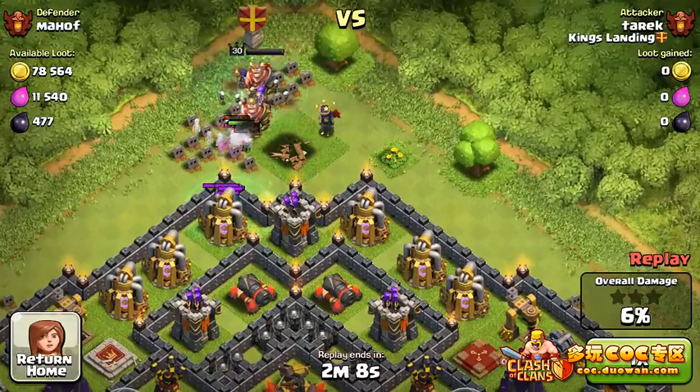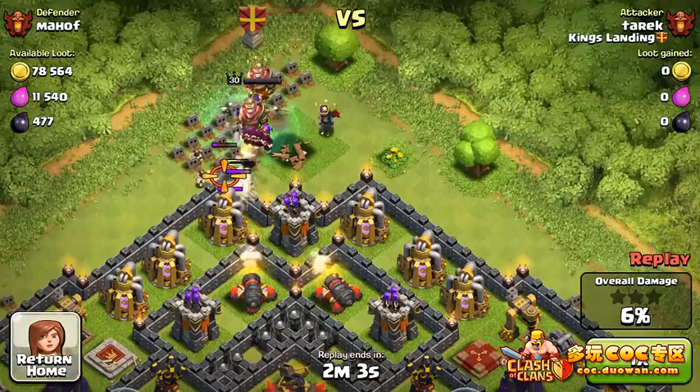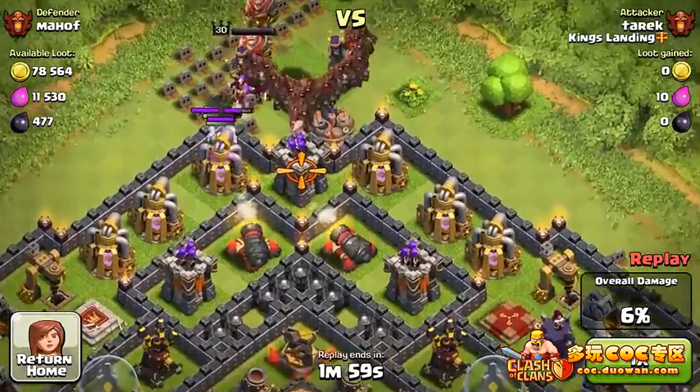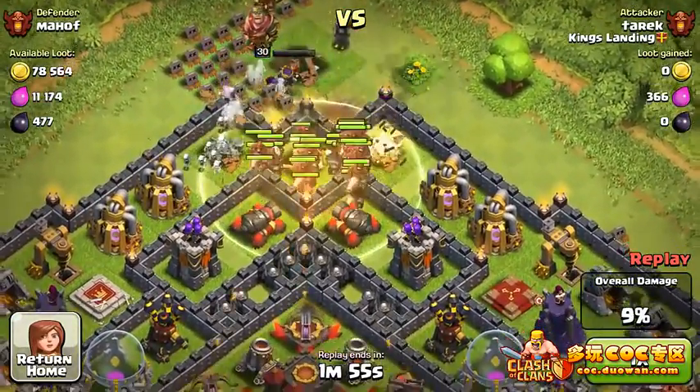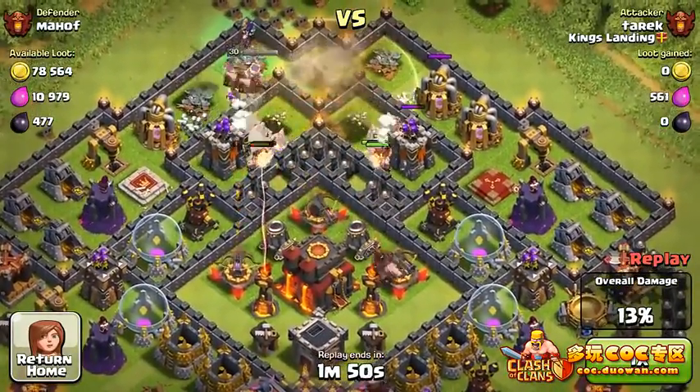We'll have a witch raid in this one as well. You can see what I mean by skeletons acting as a meat shield. All the clan castle troops have been baited out, they're now dead, and we're gonna start this massive Hog Rider attack. The giant bomb went off and brought down all the Hog Riders' health to about halfway.